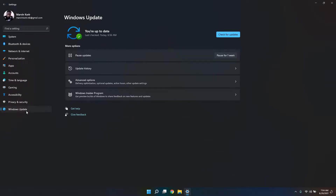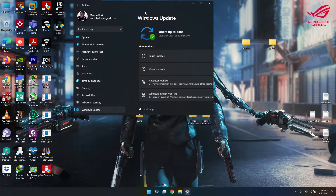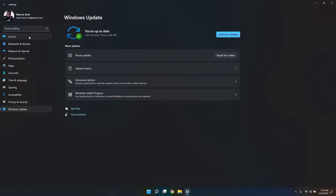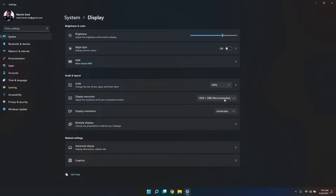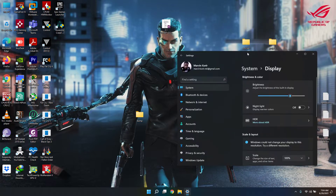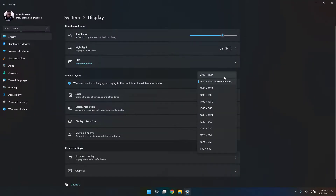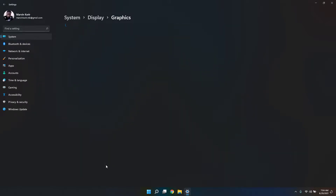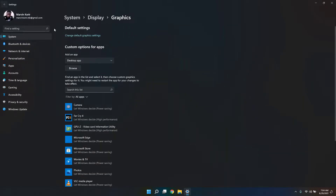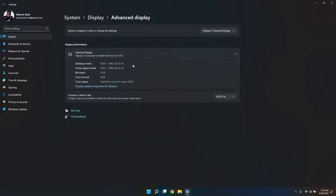The Windows Update section looks so clean, so mobile-looking. I tried going to 2K resolution but it's refusing — I don't know if it's a bug or what, so I'll just leave it at 1080. Graphics settings — I need to check the advanced settings. Mine is the GTX 1070, connected at 60Hz refresh rate of course.